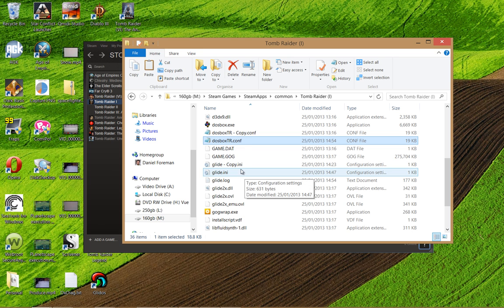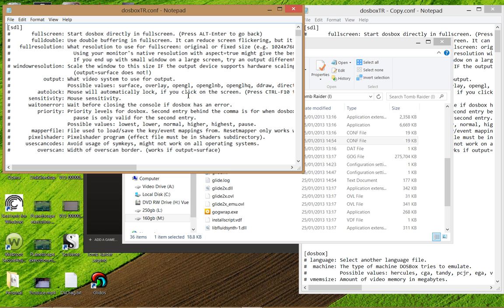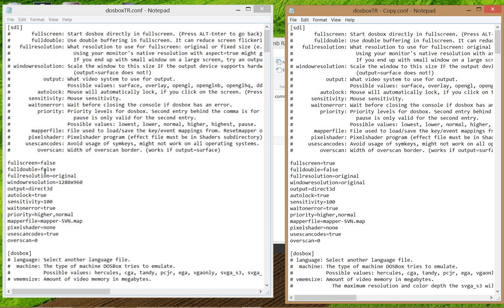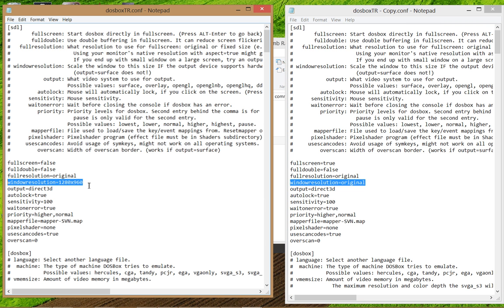I'm going to compare the old and new DOSBox tr.config files. A very simple change — all I did was change the full-screen mode to false. You've got full-screen mode true in the original. I've changed that to false, which prevents the whole Windows button crash issue. The second thing I did was change the window resolution. In the original it's set to the default, and in the new one it's set to a specific resolution of 1280x960. Then I just saved the file.